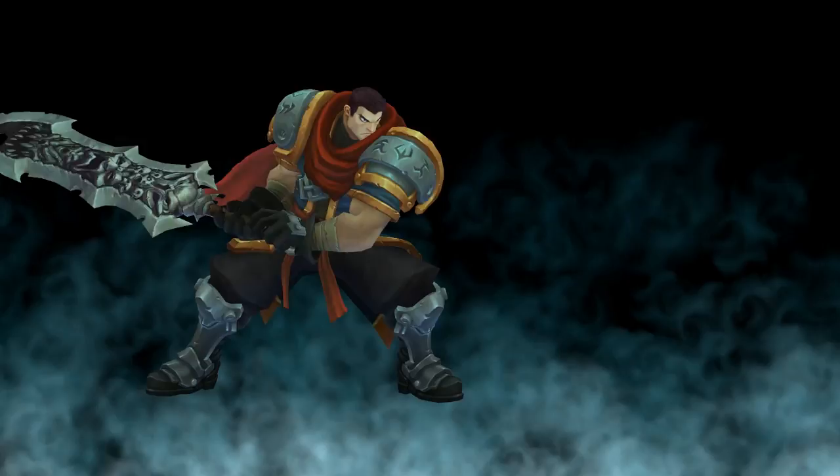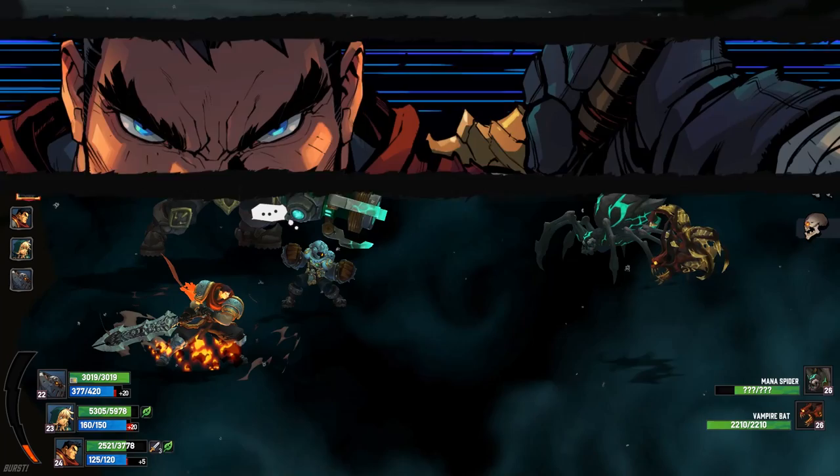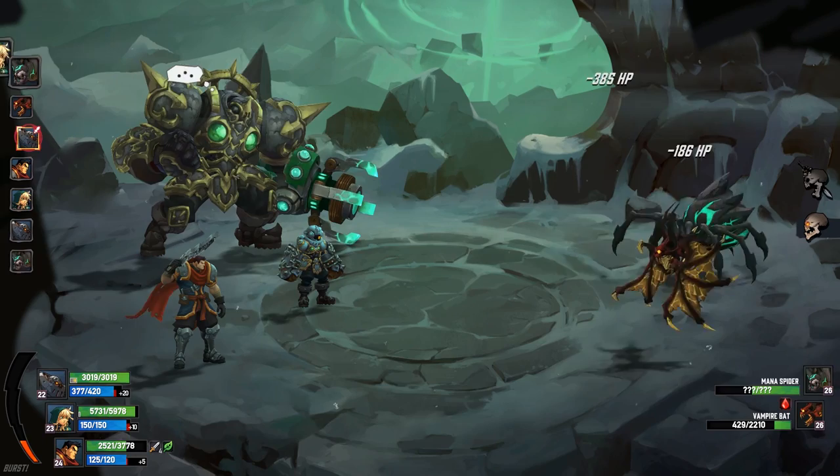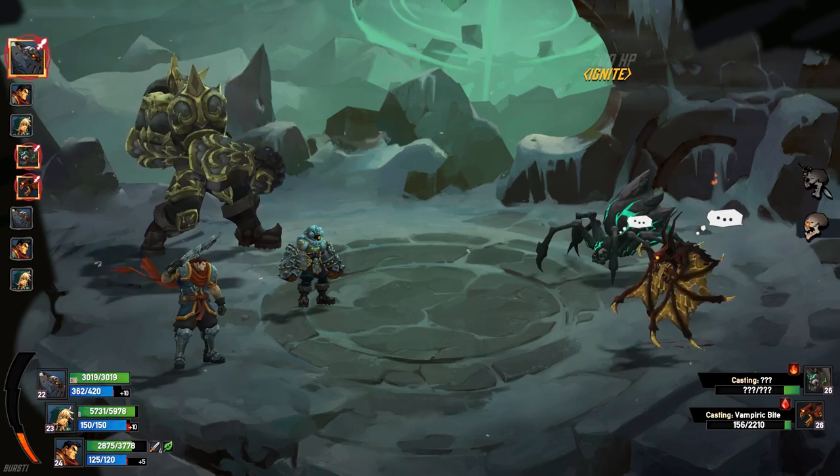I'm just going to use a heartbleed — it'll do plenty of damage. Because between the bleed and the other stuff... oh no, he's not dead yet. All right, whatever. Easy solution. Because the bleed will definitely kill him now. But not if I kill him first.